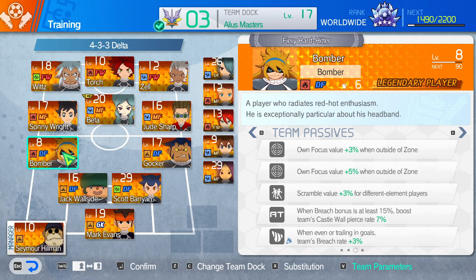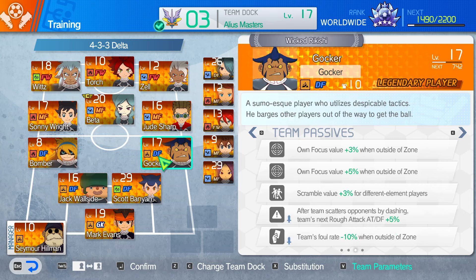For defenders, we have Bomber, who boosts focus value and scramble value for different players. When breach is at 15 percent, gets that castle wall pierce rate and gets a three percent breach increase — which is nice. So we're getting that castle pierce, that's all we're going for there. Gokka boosts focus value and scramble value for different element players, and does some team foul rate reduction, which is nice to have. I will build a foul rate team at some point, but I do like these bonuses nonetheless.